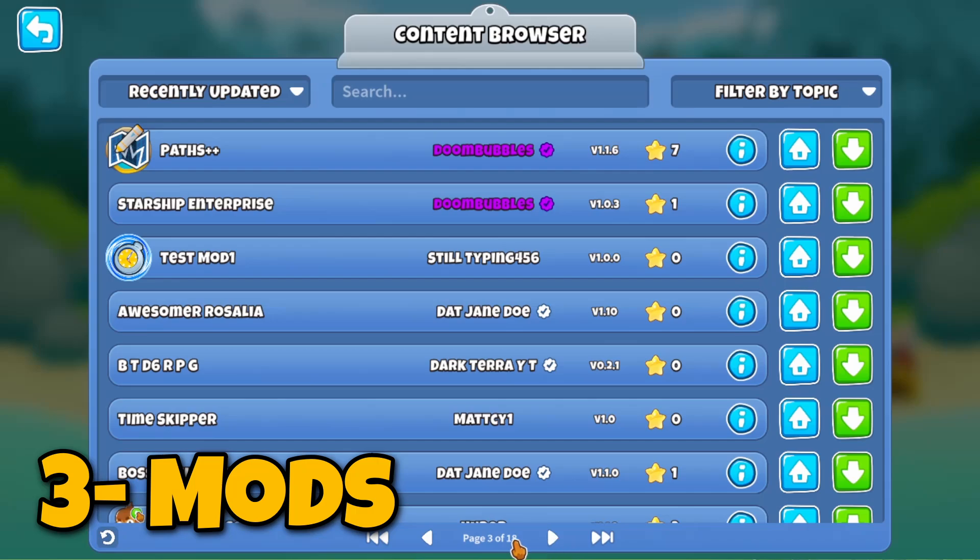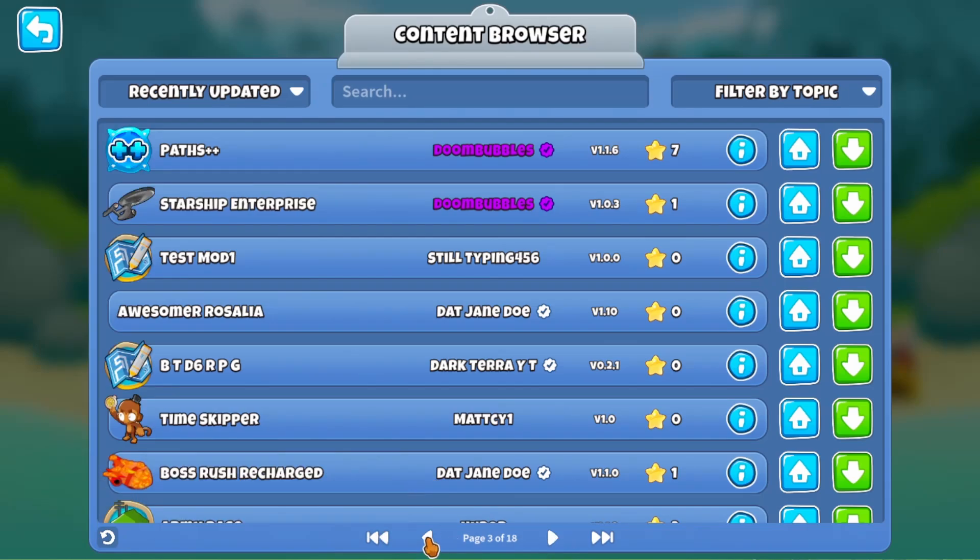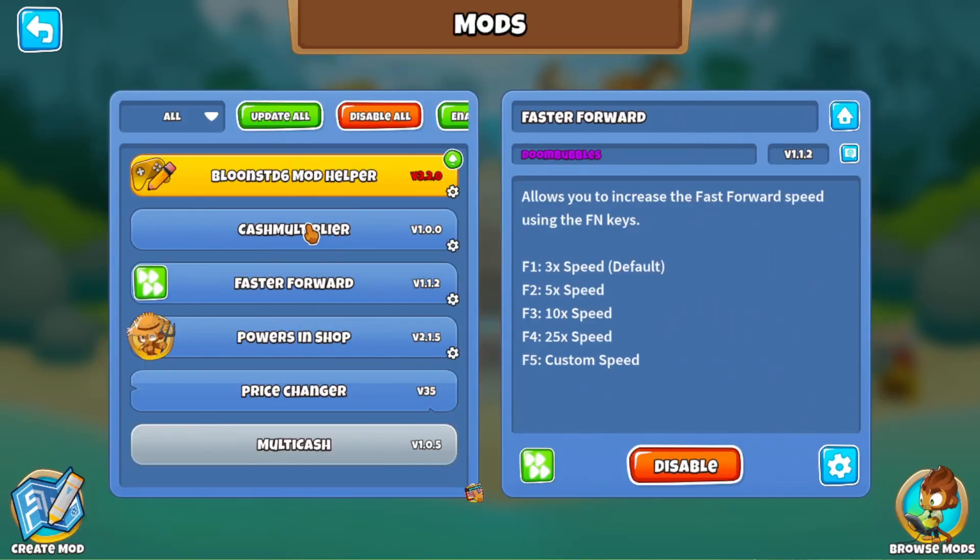Our next trick is basically just using mods. Mods are insanely useful — you can do an insane amount of stuff with them. You can add a ridiculous amount of towers, add a lot of content, play a lot of stuff, and also make your life easier, like with the faster forward mod and other stuff like that.